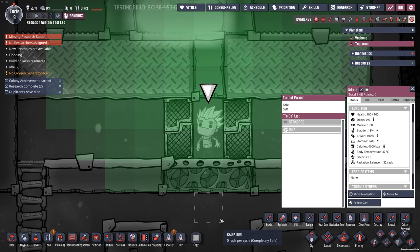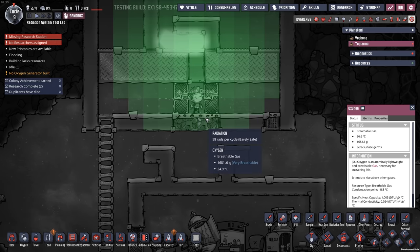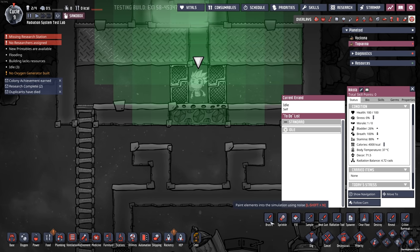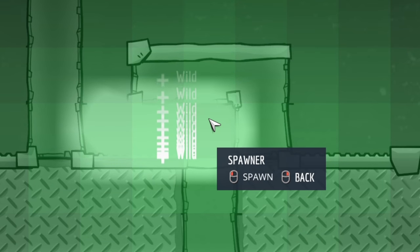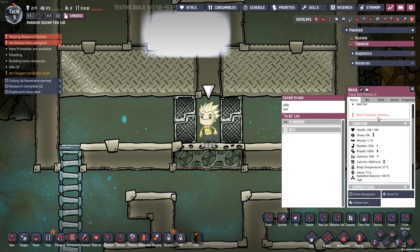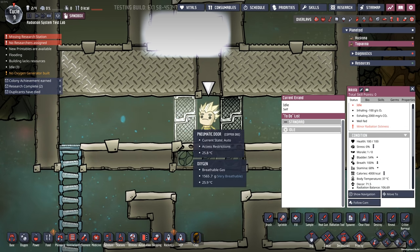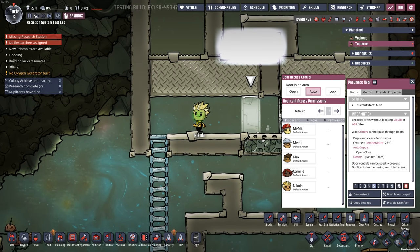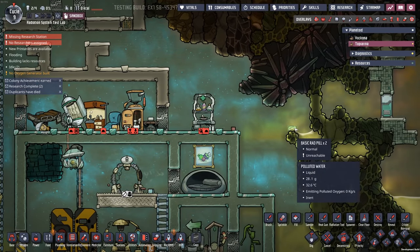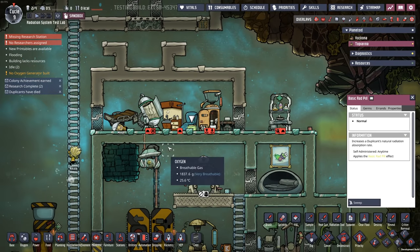As we bring in more and more shinebugs, we're going to increase the amount of radiation they're giving off. Now we're up to 210 rads per cycle — that is considered a significant hazard, and we're going beyond what our duplicant can absorb, so the radiation balance is increasing. The current exposure is 140 per cycle and rejuvenation is set at negative 100. Let's crank this up a little bit and spawn in a bunch more shinebugs. Now Niccolo is absorbing 496 per cycle. Nicola's now gone over 100 and has minor radiation sickness — buddy, you're looking a bit green. To get rid of that, he should be able to just eat a basic radiation pill, which will increase the rate at which he can get rid of that stuff.